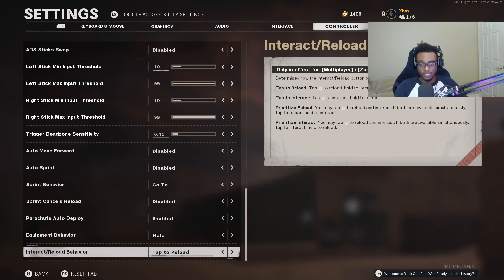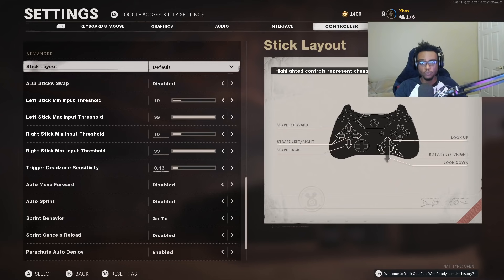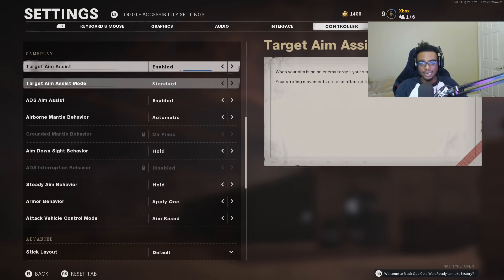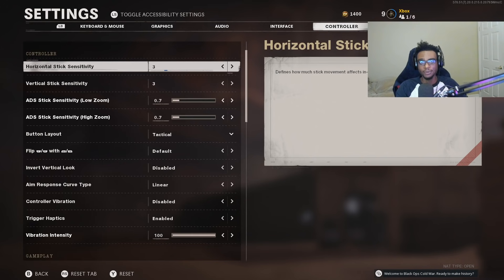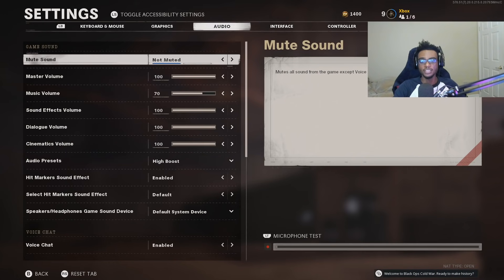The most important things are: reduce your sensitivity to a 4-4 or 3-3, reduce your low and high zoom to 0.7, and run the tactical button layout so everything is streamlined — you don't have to take your thumbs off your buttons to drop shot. Now we're going to go over the audio settings, which a lot of people overlook. I play with an Astro A40TR headset, so I can hear footsteps loud and clear coming from a mile away — that's exactly why they call me 'ears.'